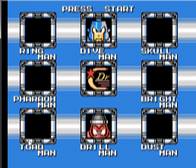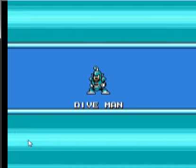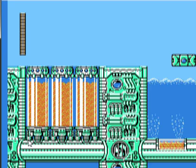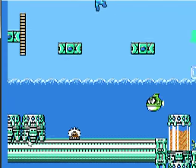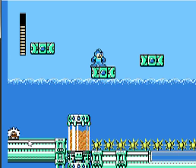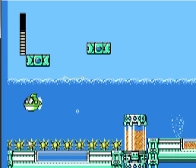Hey guys, welcome back to another episode of Let's Play Mega Man 4. Last episode we took on Dust Man and Skull Man, and also got the balloon power adapter from Pharaoh Man's stage. Now we're heading for Dive Man. As you can probably guess, the Dive Man stage is a lot of underwater sections — this is the obligatory underwater stage. You can stay above water as much as you can; it would definitely help, but it's not the easiest thing to do.